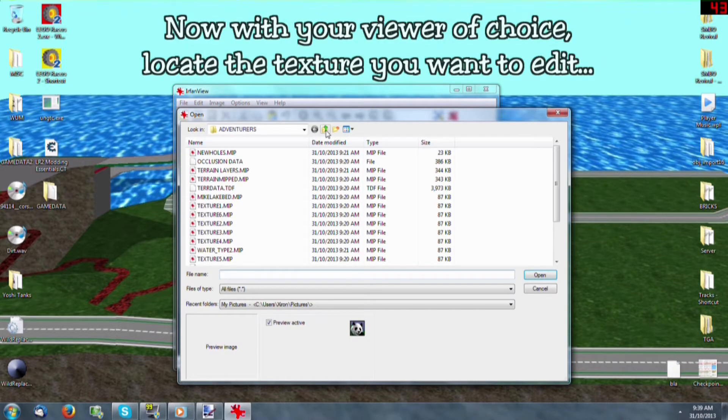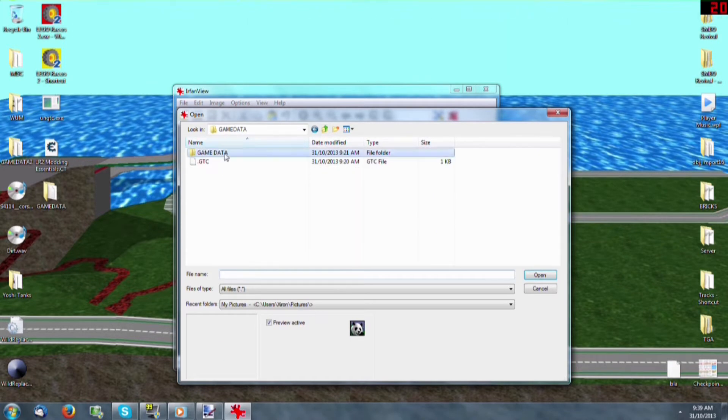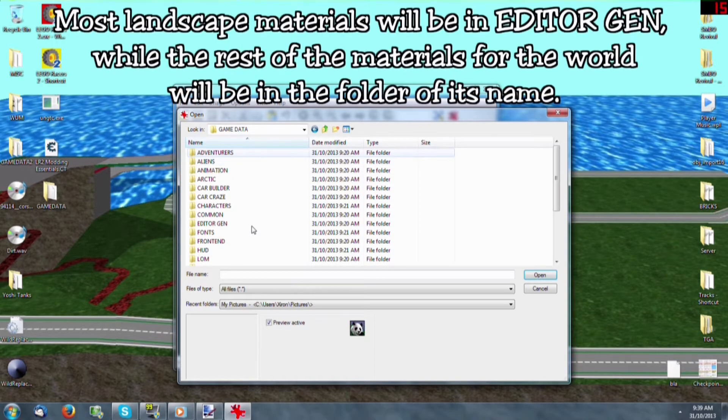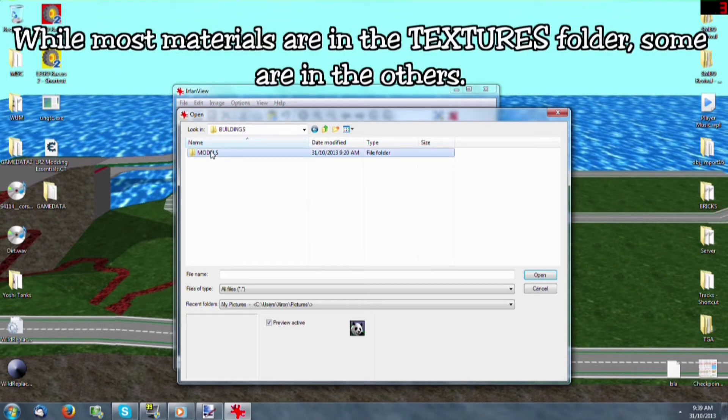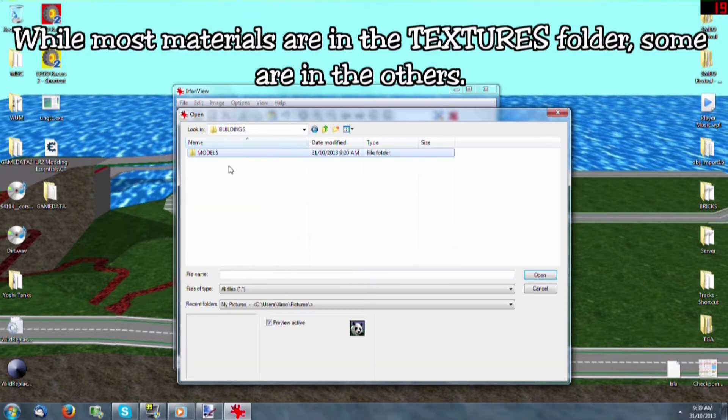Now with your video choice, look at the texture you want to edit. Most landscape materials will be in Editor Gen, while the rest of the materials for their role will be in the folder of its name. Most of the materials are in the textures folder, some are in the others.